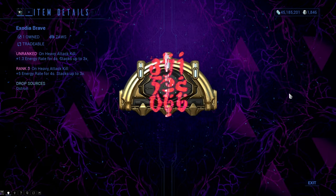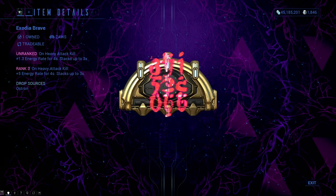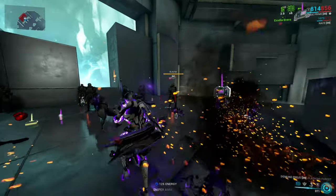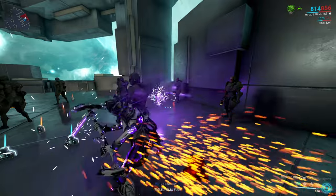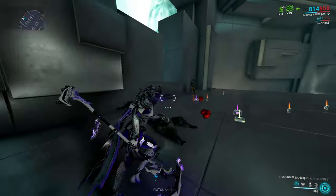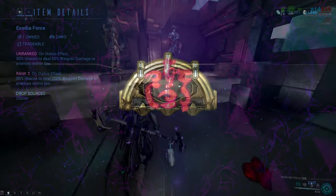Exodia Brave is a very nice arcane to use with warframes that require lots and lots of energy to operate. When you kill an enemy with a heavy attack with the Zaw, you will regen 5 energy per second for 4 seconds, so 20 in total. This is great to use in long missions if you do not have the Zenuric Focus School unlocked yet, or you don't have the Operator arcanes.